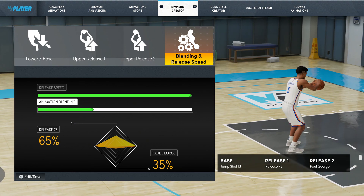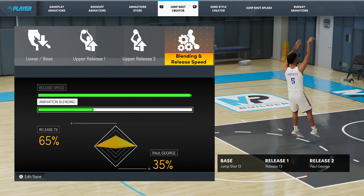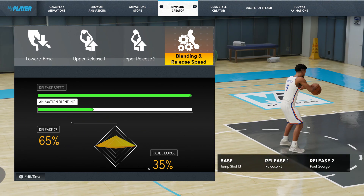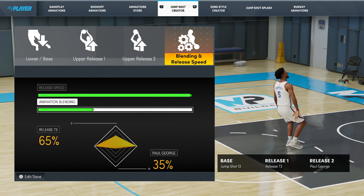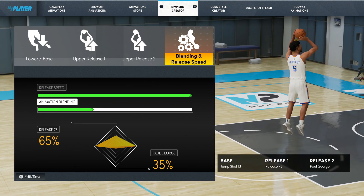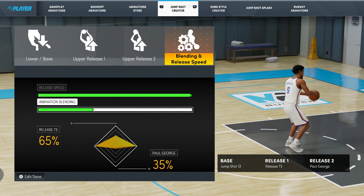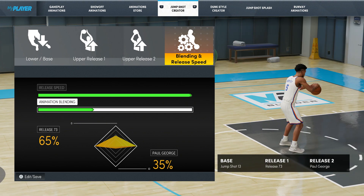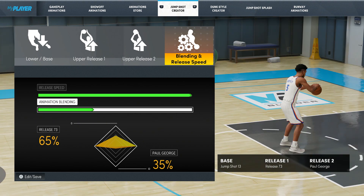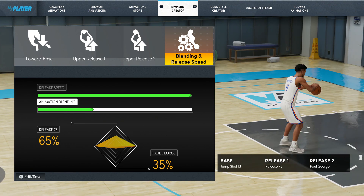I like the flick Paul George has, and release 73 has a nice little flick to it. That gives you a good visual cue — once the hands come forward and flick forward with the follow-through, it's just a great visual cue. It is a jump shot that lands forward. You might get some fouls with this jump shot and it has a pretty good high arc. As far as speed, I think it's either probably 481 or 491 milliseconds, which I feel is faster than 98 — I think 98 is about 501 milliseconds.